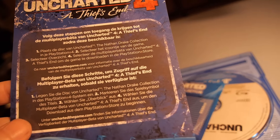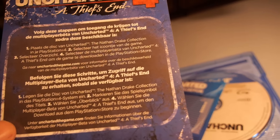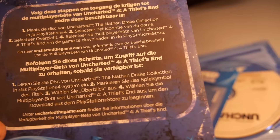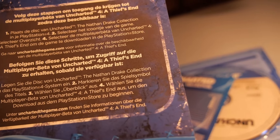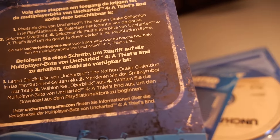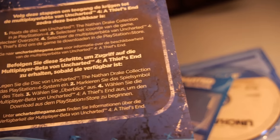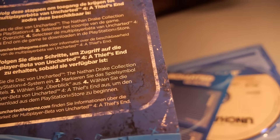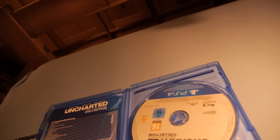It reads: 'Befolgen Sie die Schritte, um Zugriff auf die Multiplayer-Beta von Uncharted 4: A Thief's End zu erhalten, sobald sie verfügbar ist. Erstens: Legen Sie die Disk von Uncharted: The Nathan Drake Collection in das PlayStation 4 System ein. Zweitens: Markieren Sie das Spielsymbol des Titels. Drittens: Wählen Sie Überblick aus. Viertens: Wählen Sie die Multiplayer-Beta von Uncharted 4: A Thief's End aus, um den Download zu starten.'